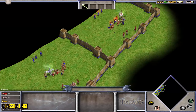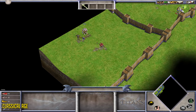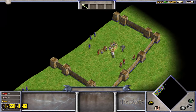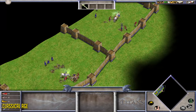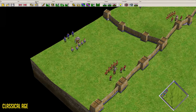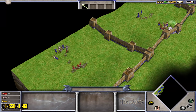Next up, we have something a viewer suggested — a fight with a little army. In this case, 5 Huskarls and 3 Throwing Axemen on each side, best out of 3. The winner gets 3 points, 2nd place 2 points, and last place gets 1 point. The Valkyrie comes out on top, even healing her units after finishing off the fight. Einherjar gets 2nd place, and the Troll gets last place, only winning 1 of the fights.